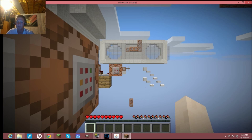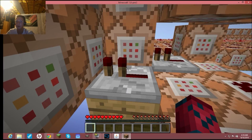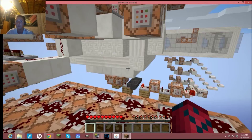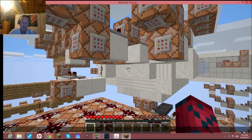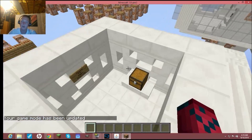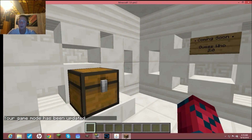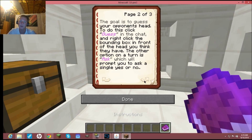I'm gonna hop in on my server real quick to show you what it looks like. It's a little laggy at first — give it a sec, since I'm doing a bunch of stuff right now. If you fall out of the world, just do '/gamemode 1' and fly up. You can read the rules from there.